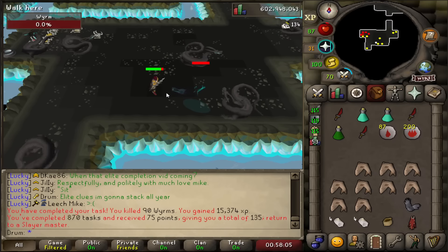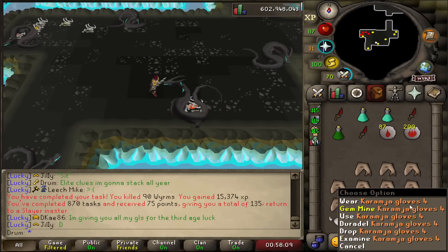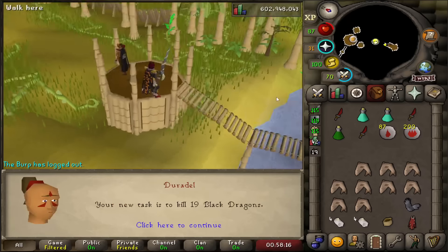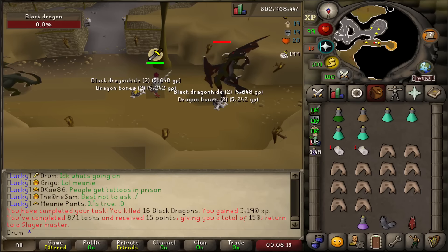Task completed. These actually go super quick, especially with those Expeditious Bracelets, which give a 25% chance to count one kill as an extra one, so it just finishes faster. Duradel gives me Black Dragons. This is also a fairly short task either way.